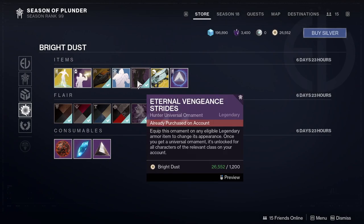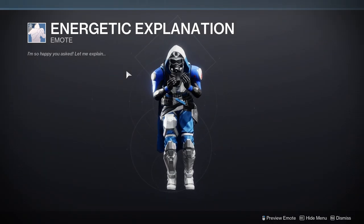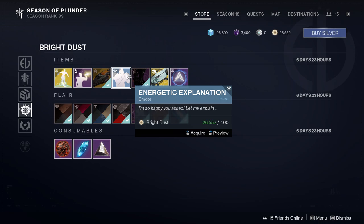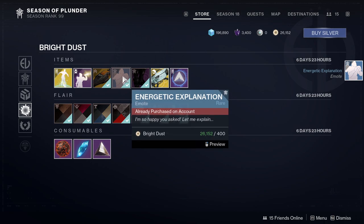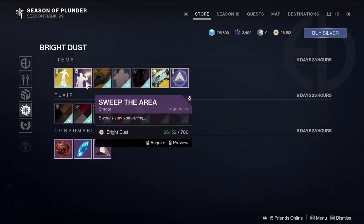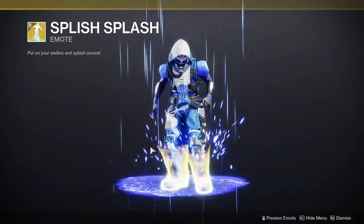We have the Fortnite Boots for all classes, so if you've been waiting for those, make sure to pick them up this week. We have Energetic Explanation, which I might pick up since it's a really good emote for thumbnails and it's only 400 Silver. Urban Commander is a really cool Sparrow — I do like it. Sweep the Aerial is another emote. And Splish Splash, which in my opinion is not worth 3,000 Bright Dust.